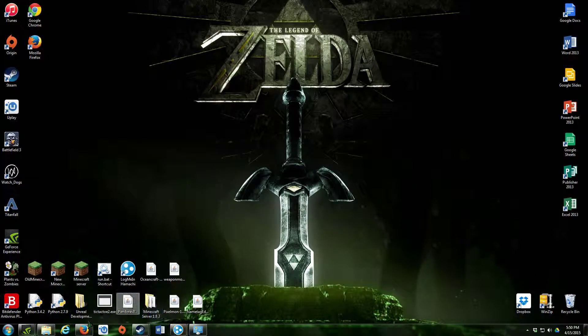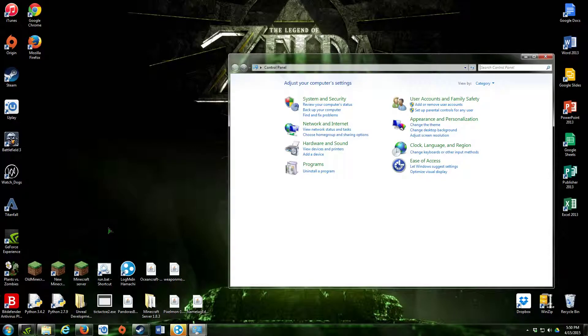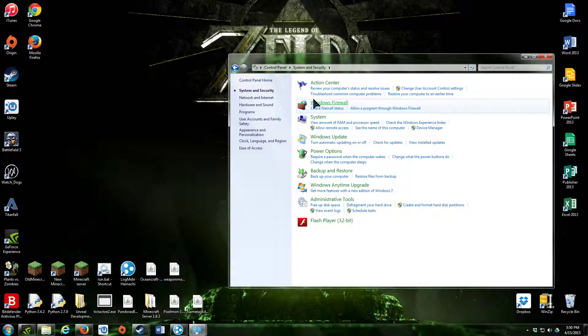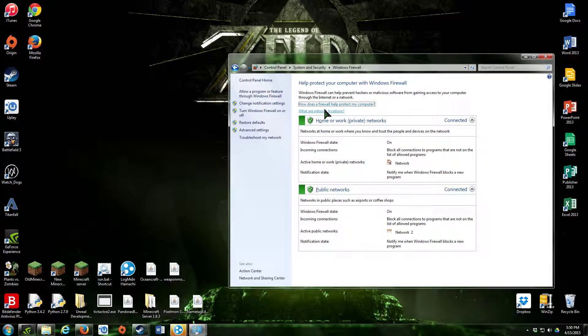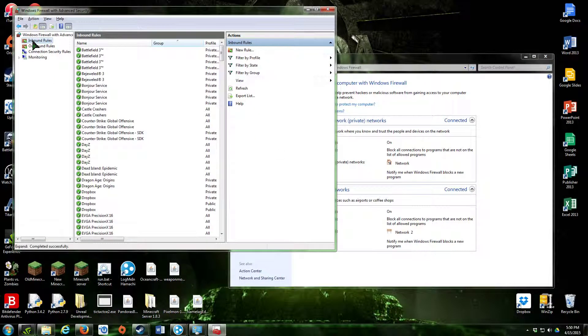First thing's first, you're going to have to go to Control Panel, then System and Security, check the firewall status, go to Advanced Settings, then click on Inbound Rules. Then right-click on Inbound Rules and make a new rule.